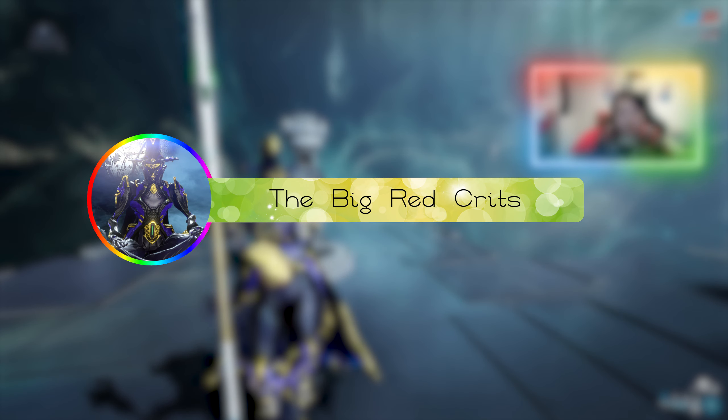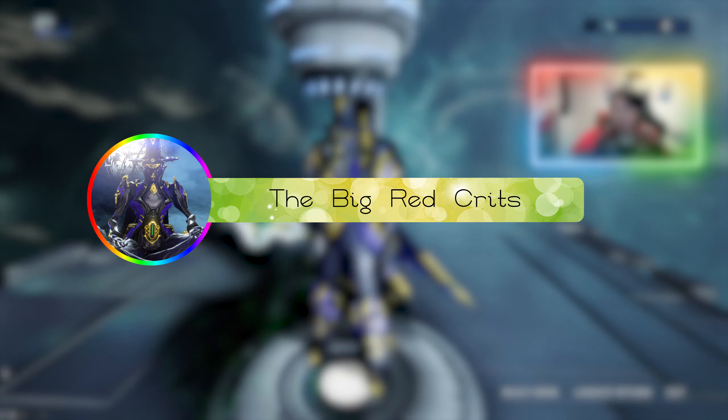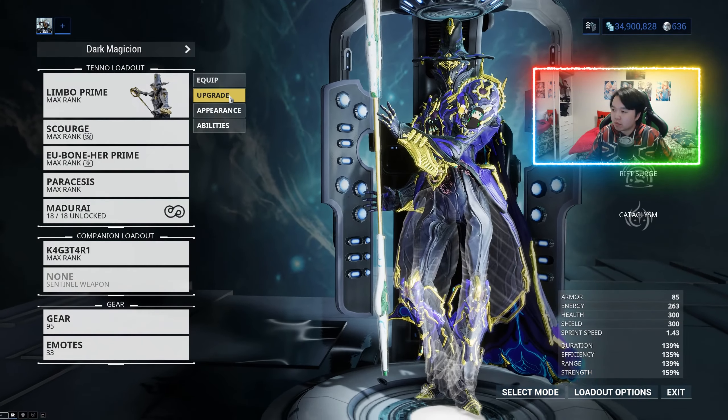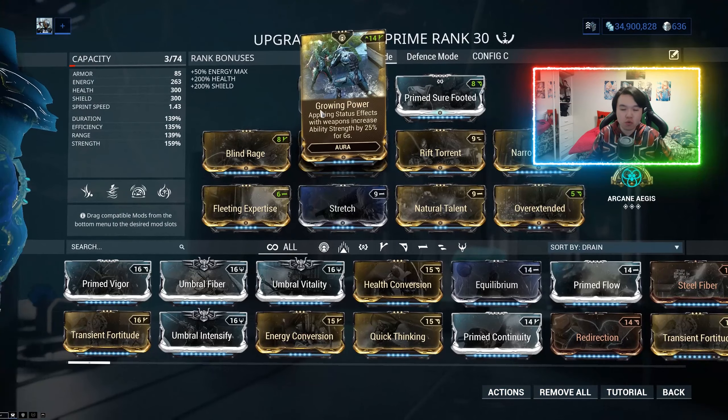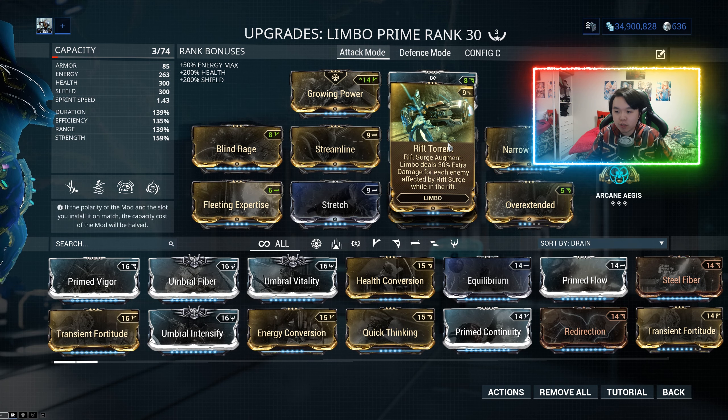One thing I wanted to revisit was the Attack Mode Dark Magician. The Attack Mode Dark Magician is basically a Limbo build where we are using Power Strength in order to increase the power of Rift Torrent. Rift Torrent being the Rift Surge Augment, where Limbo deals extra damage for all of the enemies that are affected by Rift Surge.